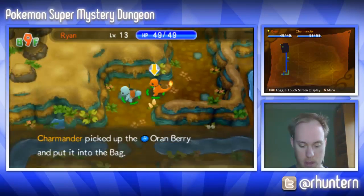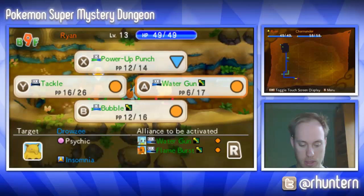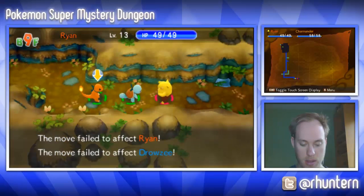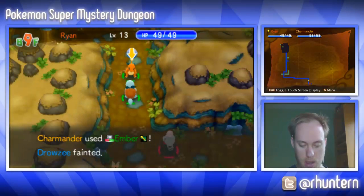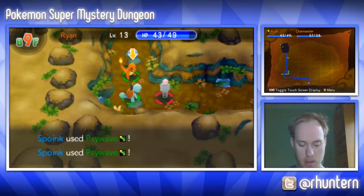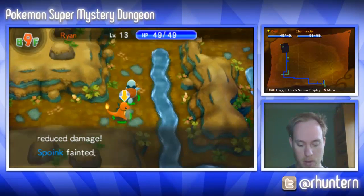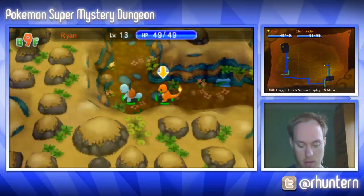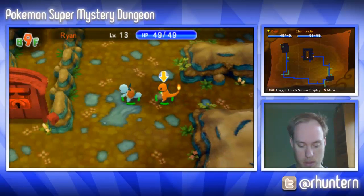Cool, let's keep going down — they obviously wanted us to go down. Oh, a Drowsy — I'm gonna tackle you, we get a crit, beautiful! Not enough to kill though. Still, we came out victorious. I'm just gonna tackle this guy and get him out. Let's just keep going right — I have a feeling this way is the right way.